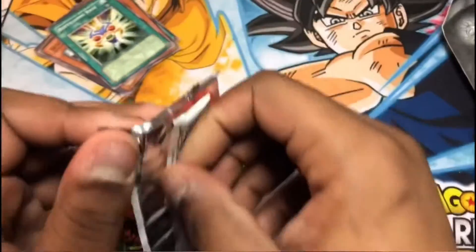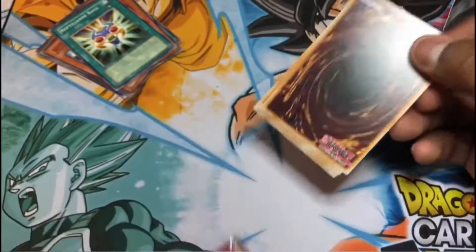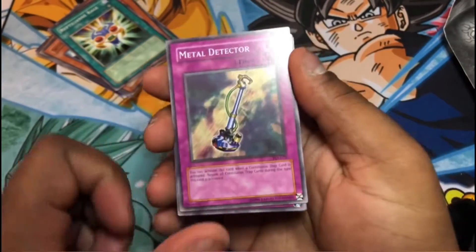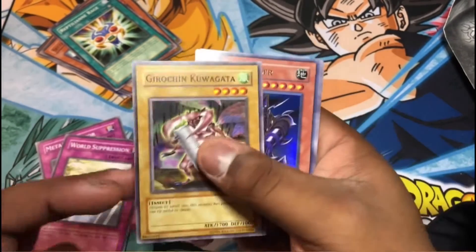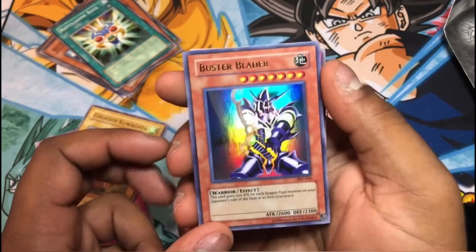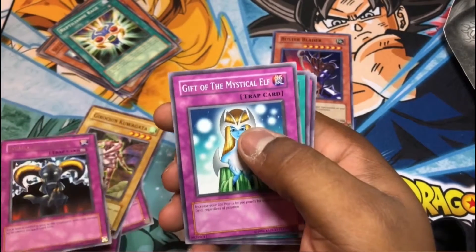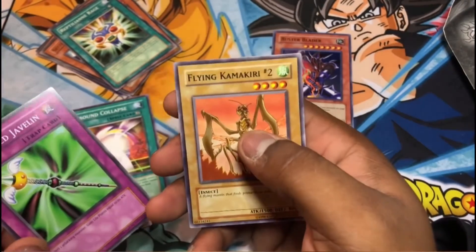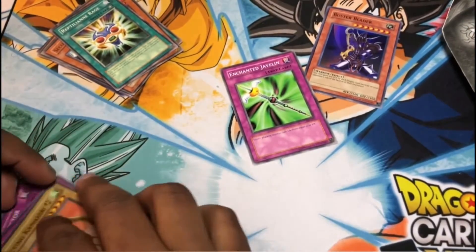Open this up — alright, we got Metal Detector. That's pretty cool. Skill, Invitation, Gift of the Mystical Elf, Ground Collapse, Enchanted Javelin, Flying. And Blasted Blade was pretty good.